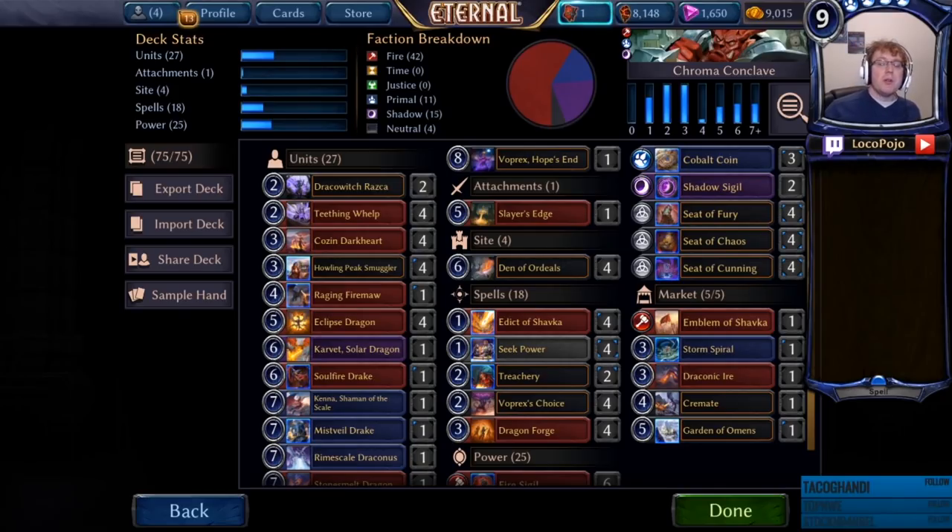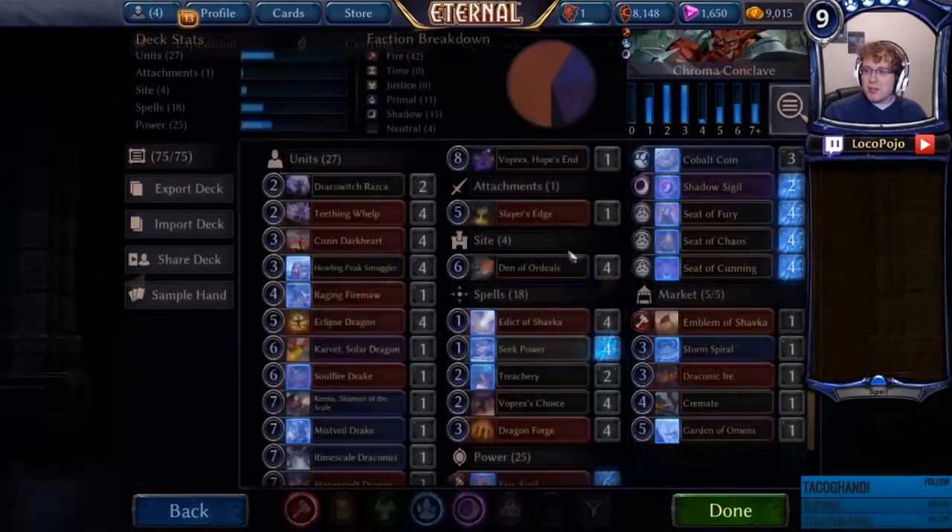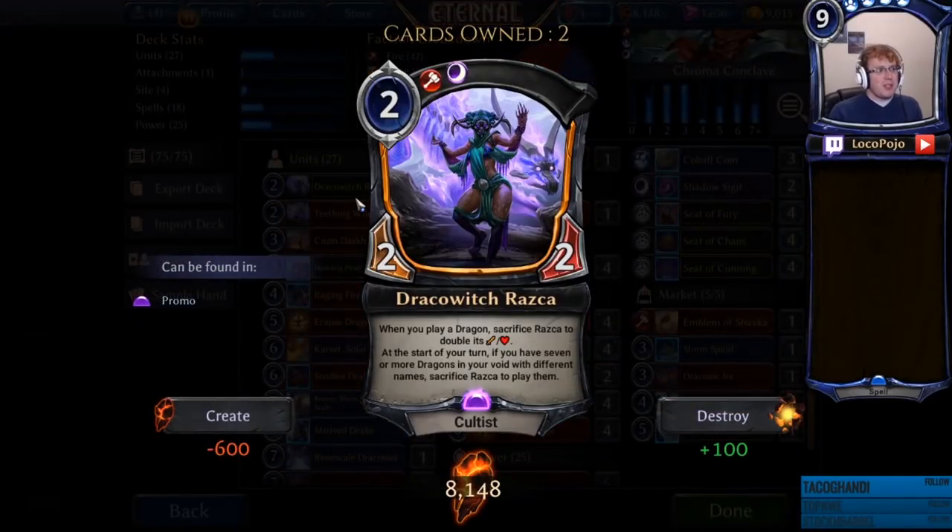We have the new promo that has just been shown up, so the new hero is available. You can now get copies of it for free by winning games — one every day for probably the next week or so. So Draco Witch Razka is available. When you play a dragon, sacrifice Razka to double its strength and health at the start of your turn. If you have seven or more dragons in your void with different names, sacrifice Razka to play them.